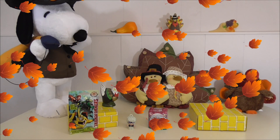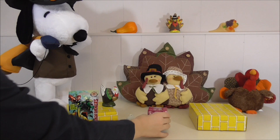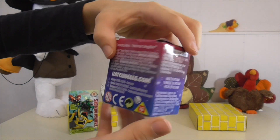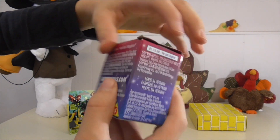Now let's open the Hatchimal Season 4 One Pack. As you can see, this is what the front looks like — the sides, the back. Let's open it up!